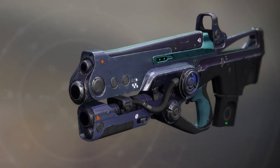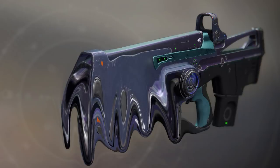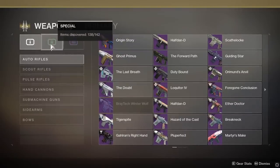The Hard Light is now officially the Limp Light. It's a fine weapon, still has crazy ricochet damage and a really big magazine, but its recent nerf reminded all of us that there are other auto rifles out there.